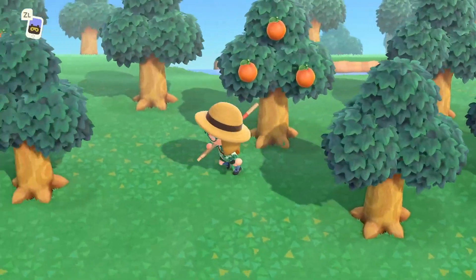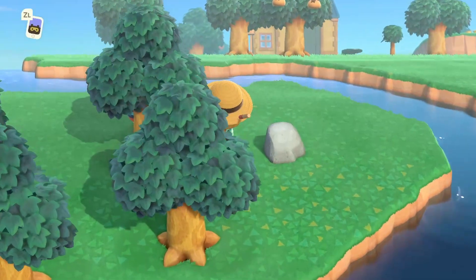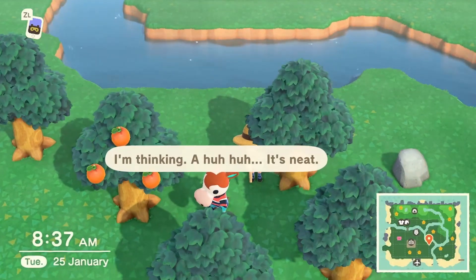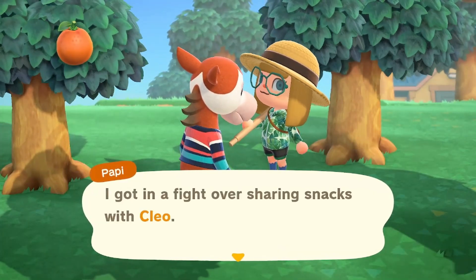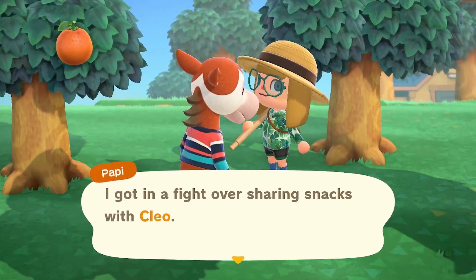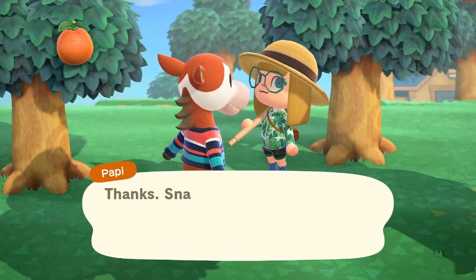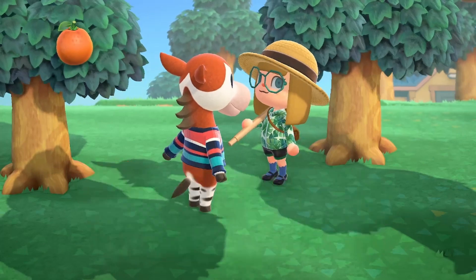Hello everybody and welcome back to day nine of the 30-day Animal Crossing making an island hard mode challenge edition. I was just playing some Animal Crossing and wasn't going to film until later, but I saw this - I thought Pappy had a thought bubble. Pappy is one of the villagers I've said I do not want to leave, but that's okay - I'll save snack time, don't worry about a single thing Pappy.